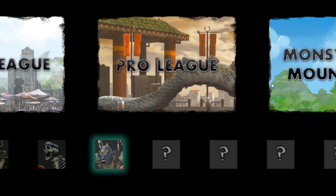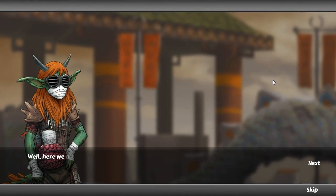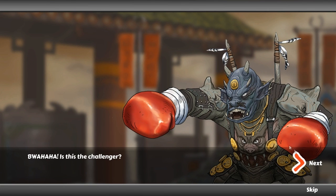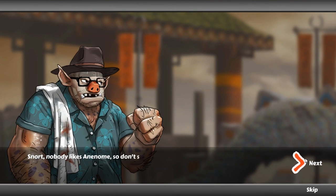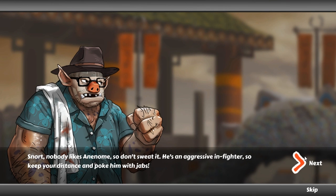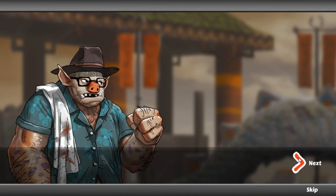First fight in the Pro League. The opponent taunts: 'What a joke - I can tell from your patchy skin that you're a poor slum dog, go buy some soap.' The coach advises that nobody likes Anenome - or whatever his name is - so don't sweat it. He's an aggressive infighter, so keep your distance and poke him with jabs.